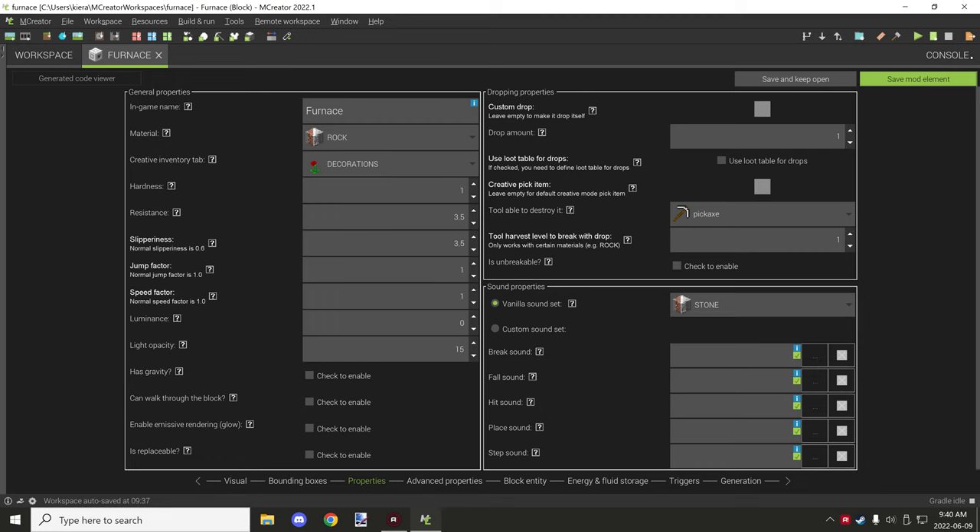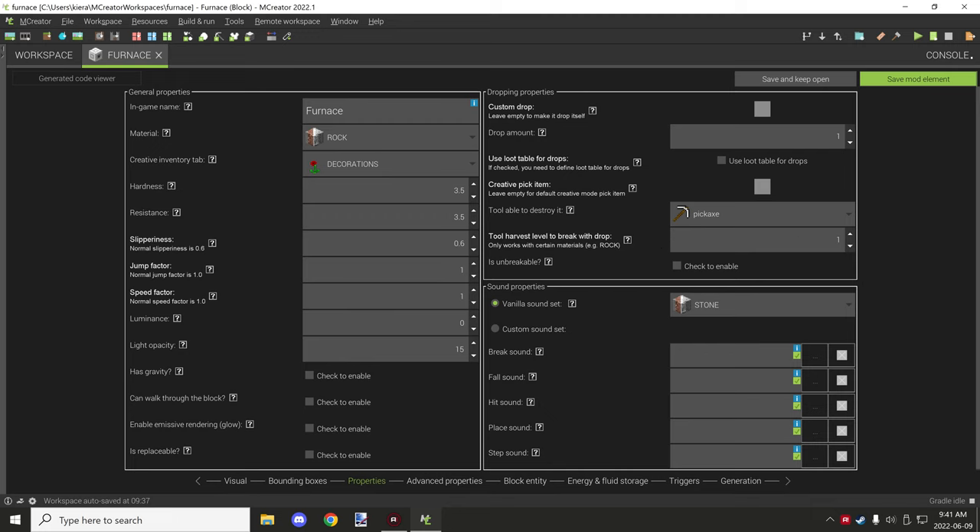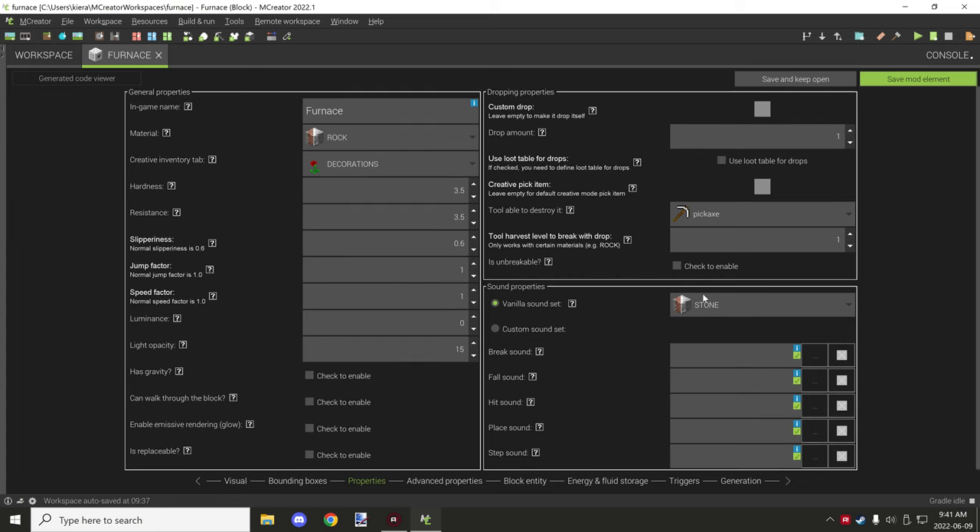The resistance and hardness is set to 3.5, which matches a regular furnace. The material type is set to rock, which requires a pickaxe to mine — specifically a stone-tier pickaxe or higher. This block goes under the decorations creative tab because it's the off version, and it's the main one you place down to initialize all variables. The sound is configured to stone, and everything else uses default settings.